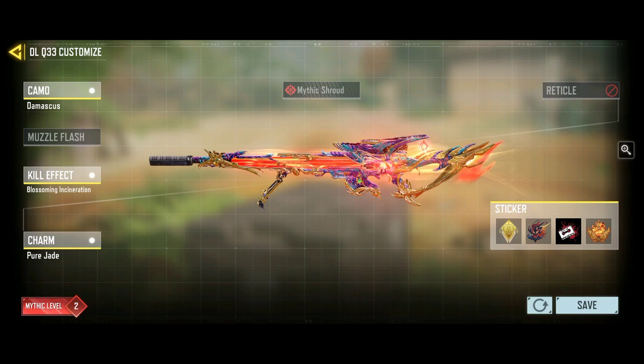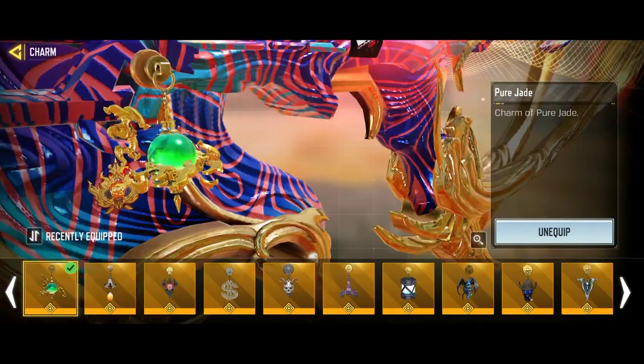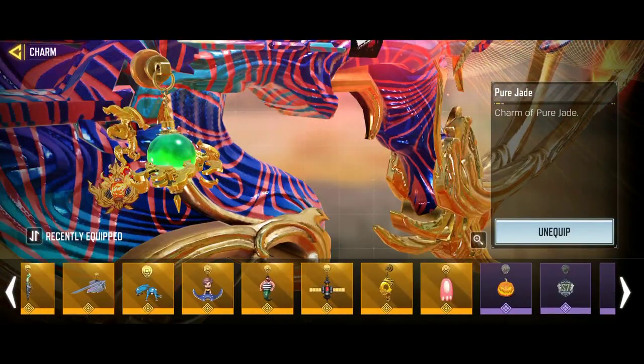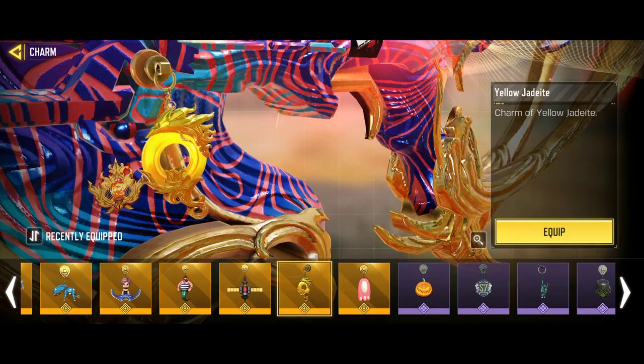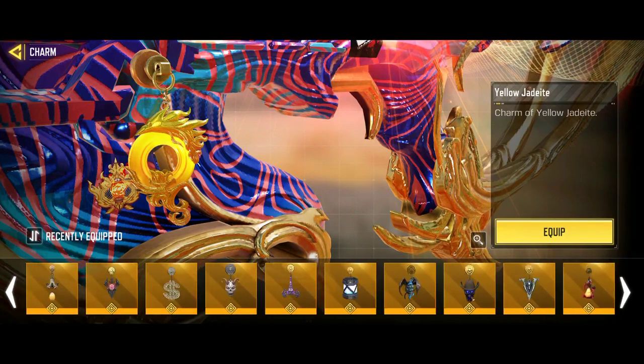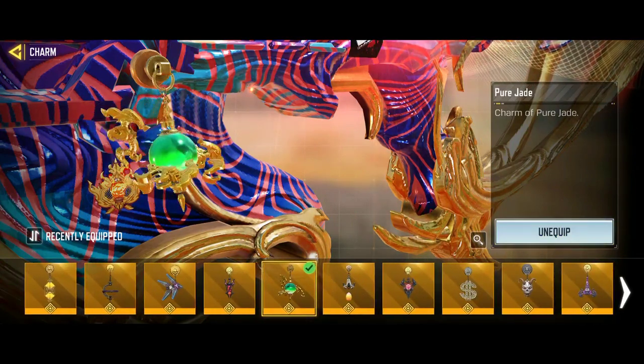We're going to leave it at this, and obviously the charms that are there are this one and that one. That's the one that you get from the draw — the yellow jadeite. And then if you upgrade it to level 2, you will finally get this one, which is the pure jade.